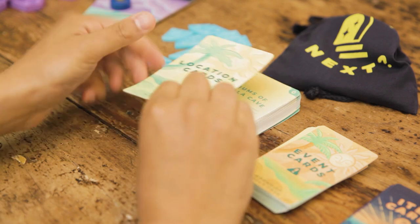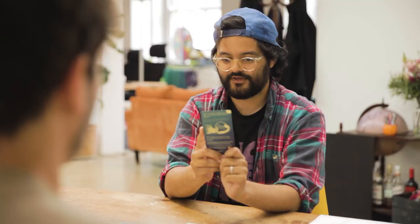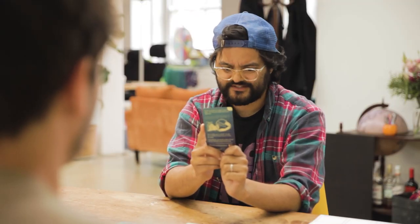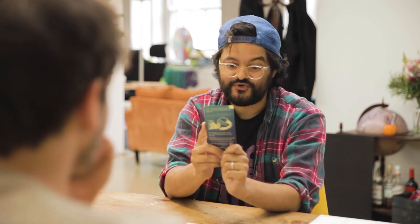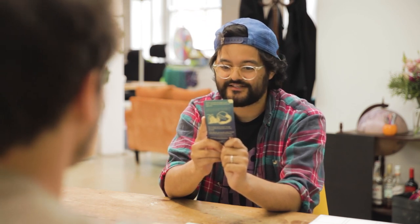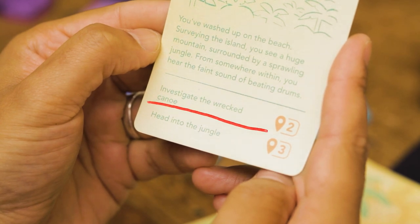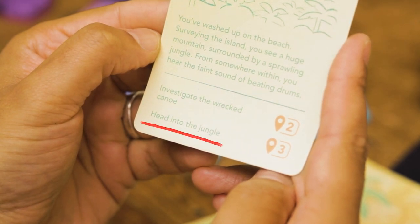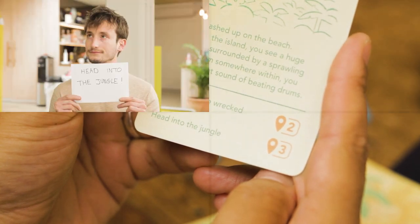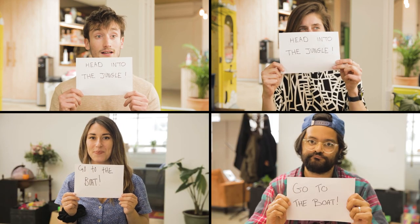Now let's talk about the location cards. These are the cards that will guide you through your adventure. Whenever it's your turn, pick one up and read it out to the group. For example: 'Your boat has washed up on a deserted beach. Looking around, you see a huge mountain surrounded by a sprawling jungle, and from somewhere within, you hear the sound of beating drums.' At the bottom, you'll choose what to do next — for example, investigate the boat and take location card number 2, or head into the jungle and take location card number 3. Everyone gets to vote on which direction to go in, but if there's a tie, the player who read the card gets to decide.